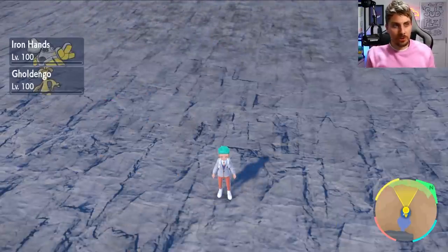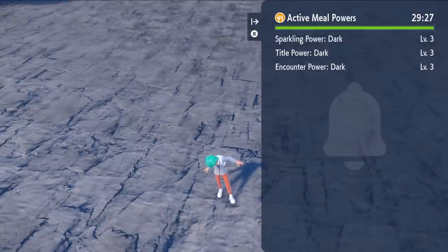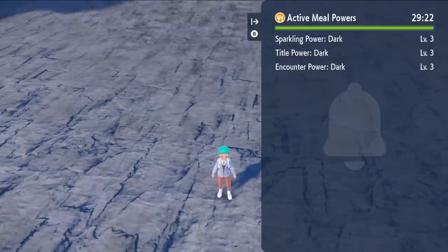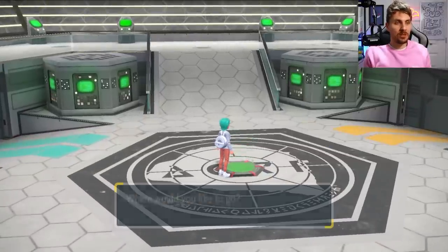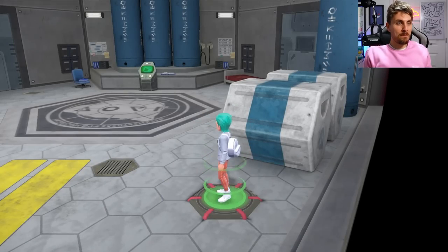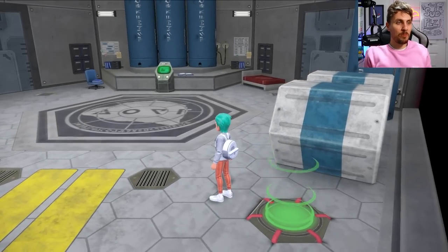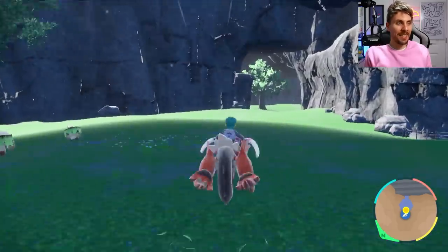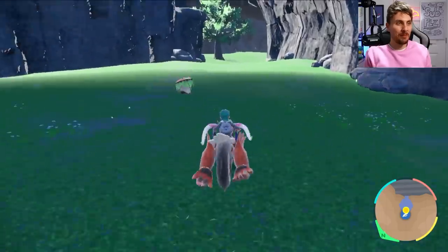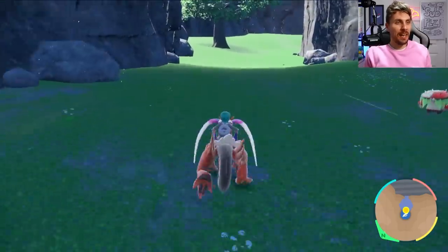To check how much time you've got on your sandwich and the active powers, hit the right directional button on your D-pad — this brings up the screen showing the time left before the sandwich powers run out. The first place we're going to is Area Zero, specifically Research Station 3, because we're going after Roaring Moon, the paradox form of Salamence. It's a paradox Pokémon that's not super easy to find — it only appears in a couple of places down in Area Zero.